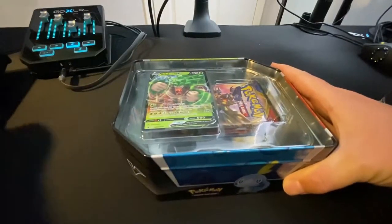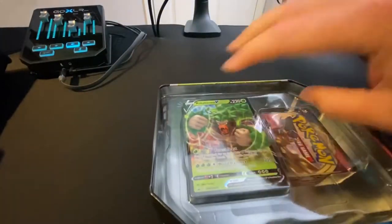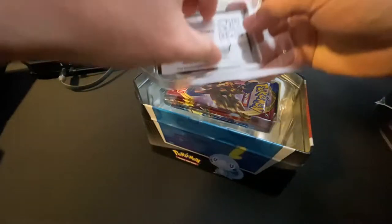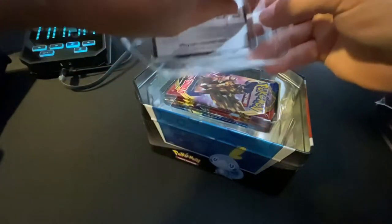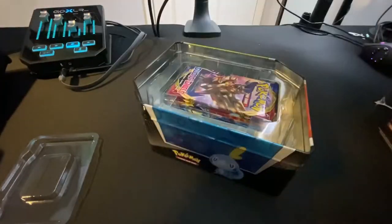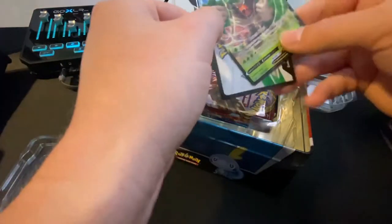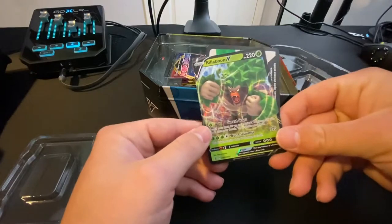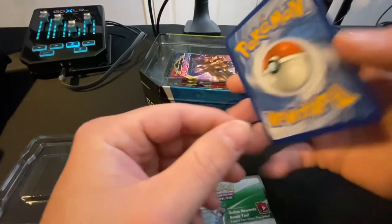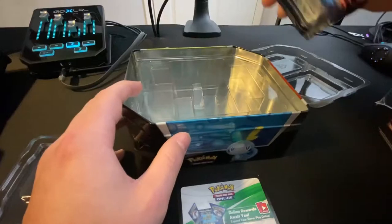All right, got our cool promo card - Rillaboom! Check him out, get all this stuff out. Code card if anybody wants it. Good colors on that guy, really deep greens, looks good. Gonna be a good addition to the collection. We got of course a couple of booster packs so let's check those guys out.